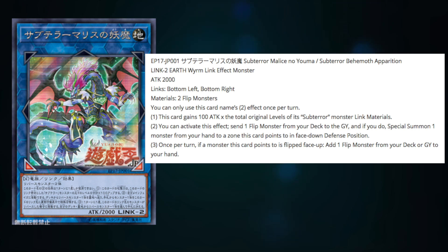The second effect is the really good one: you can send one Flip monster from your deck to the graveyard, and if you do, Special Summon one monster from your hand in a zone that this card points to in face-down Defense Position. This is very reminiscent of Nemesis Warrior's effect, where Nemesis Warrior sends a monster from the deck to the graveyard and then you summon that monster from the grave. This one sends a Flip monster — not just a Subterror — from your deck to the graveyard, and then Special Summons one monster from your hand, and that can be any monster.